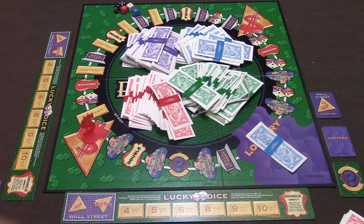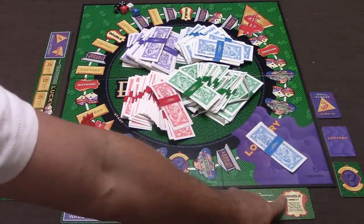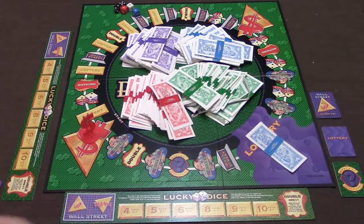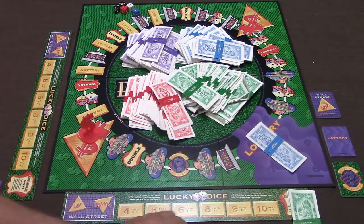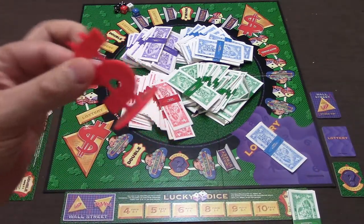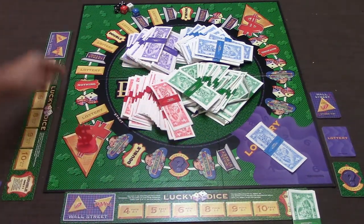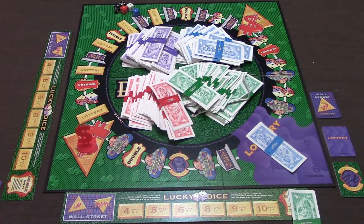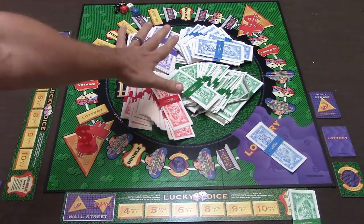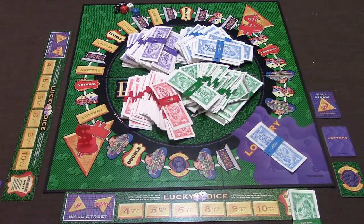After everybody gets their money, they'll place one or two wads on the double space over here — I'll place a couple just to demonstrate. There's only one mover and everybody shares it, moving around the board and playing different money games depending on what you land on. The game ends as soon as all the money in the middle is gone, at which point you do what is called the final lottery.